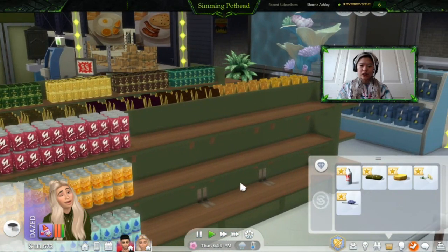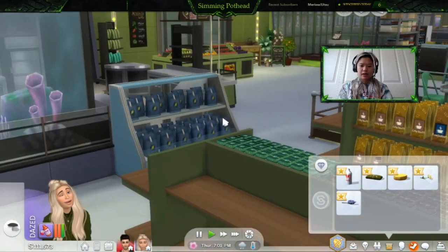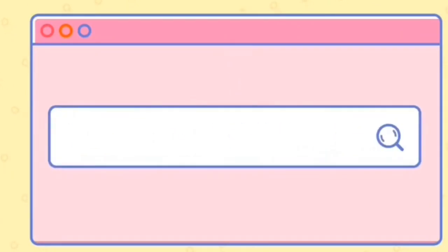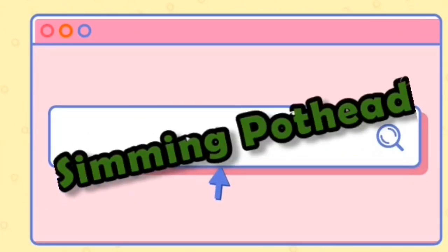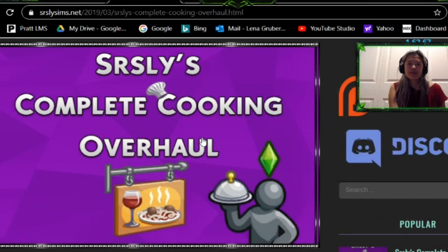It looks like the social isolation thing didn't work out over here. Everyone just came and took all that. I don't know what it was, but it must have been good. Hey guys, it's me, Simi Pothead, and today we are going to do a very short tutorial on how to download the Complete Cooking Overhaul by Sears Leaves.